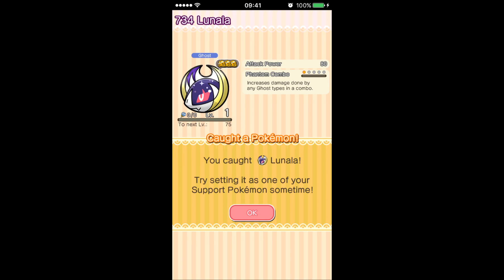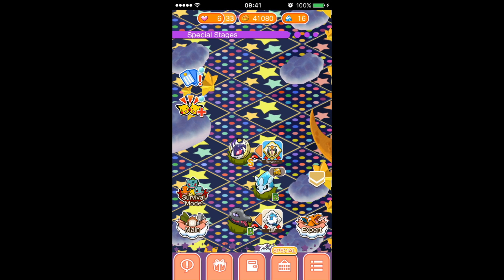Attack 80 — absolutely incredible. Phantom Combo increases damage done by any Ghost types in a combo, so it's pretty much just the Ghost equivalent of a Pyre or a Pummel. But thank you very much for watching — how do, Mime Artists.